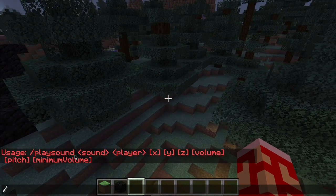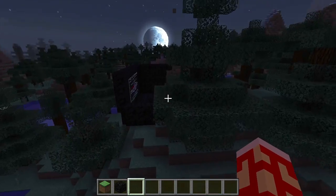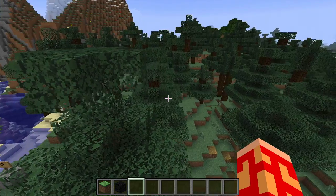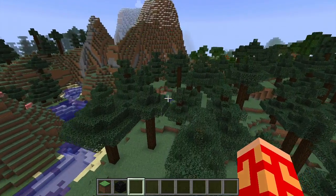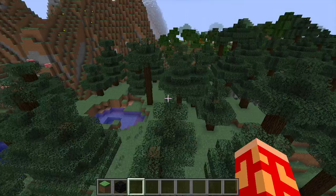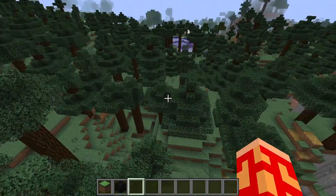If you look at the playsound command, the source parameter isn't there just because I haven't updated my resource pack yet, but you can see there's a volume parameter. For this particular song, I set the volume to 12.5, which gives me about a 50-block spherical radius around the armor stand that my music is optimized for.